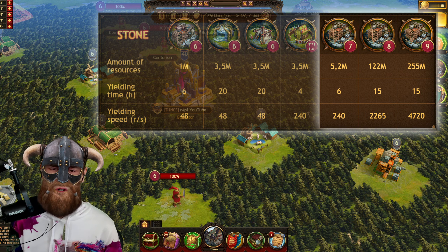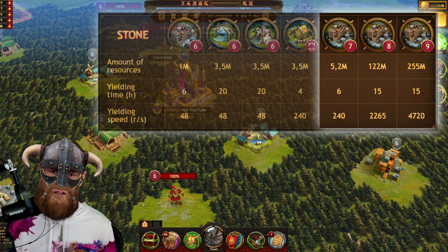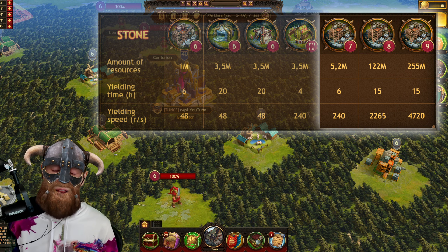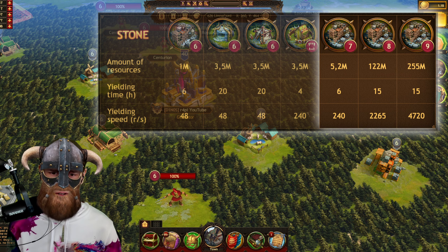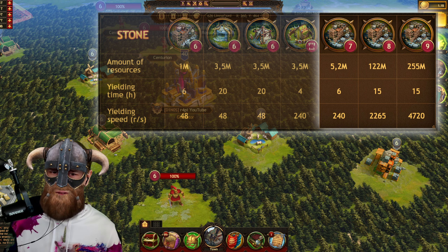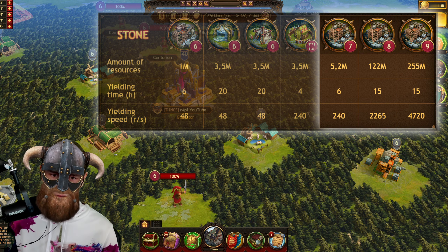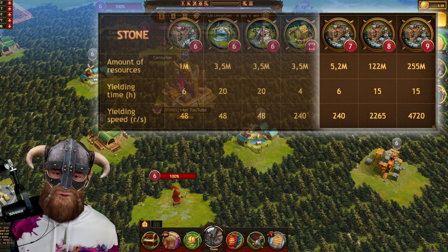The Gift of Gods level 7 has 5.2 million resources with a yielding speed of 6 hours, equaling the same resources-per-second as an uber invader lair but with more resources overall. Level 8, from a Kingdom's Battle Fury win, has 122 million resources with a yielding time of 15 hours — 10 times higher yield speed than level 7. Level 9 has 255 million resources per location, also with a 15-hour yielding time, which is again a little more than twice the speed of level 8. These resource locations are really worth yielding to stock up on resources, and an additional motivation to try to win those kingdom battle events.